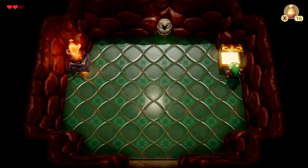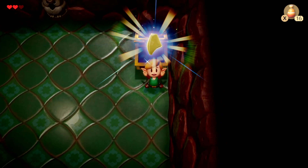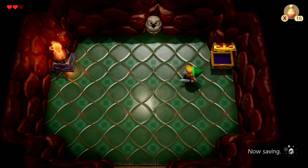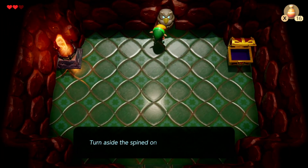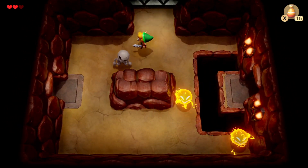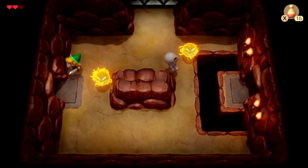Which is why we need the stone beak. Once you get the stone beak, these stone owl statues will give you hints about the dungeon, and there are multiple around — you just need to have the beak in order to get it. Turn aside the spined ones with a shield. So I'm guessing... not that, not that, not that.